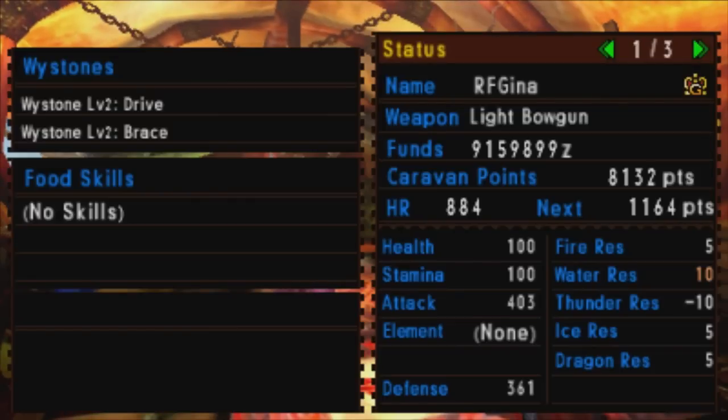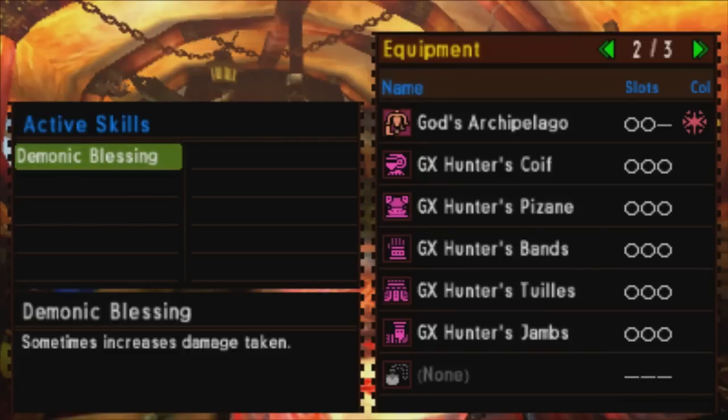Statistics and skills time. When you first make this it's going to boost your defense by 360, max it out with the armor spheres and that will go up to a boost of 505. Elemental resistances: we've got 5 to Fire, Ice and Dragon, 10 to Water, and negative 10 to Thunder. Slot wise we've got maximum slots — 15 in total — just like the Blademaster equivalent.